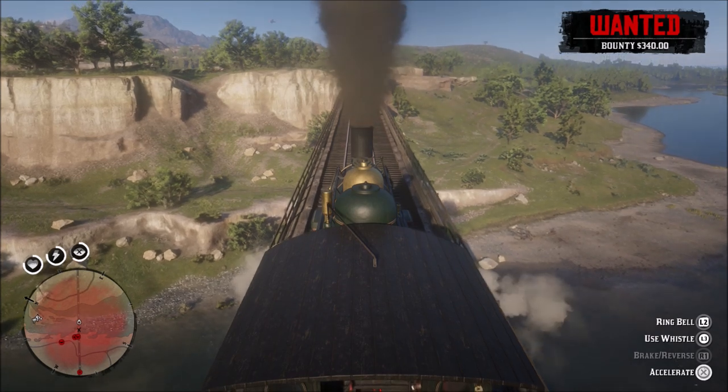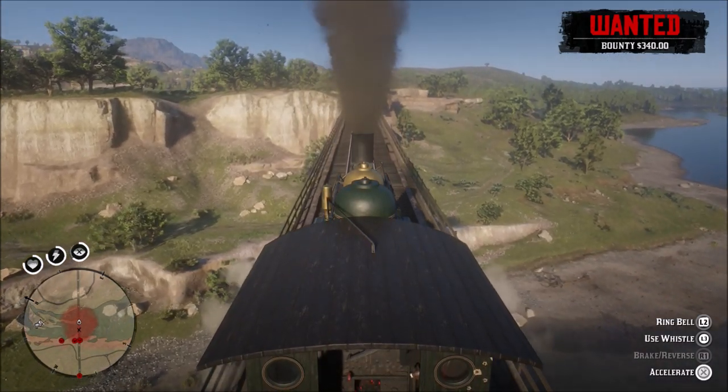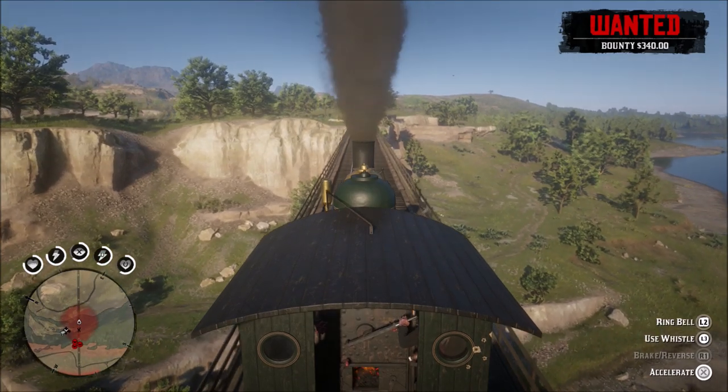Basically what I'm going to do is just drive this off to get away from those cops that are right down there below me. And then as soon as I can get to where my horse is close enough, I'm going to just jump off the train. And that'll be pretty much that.